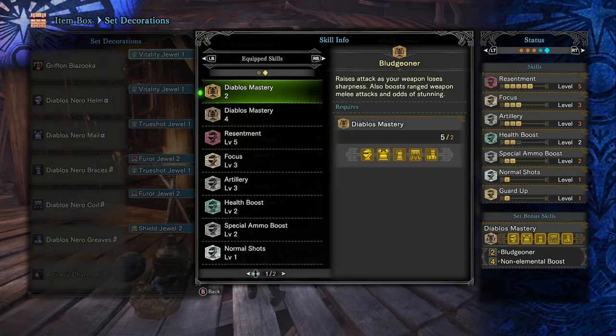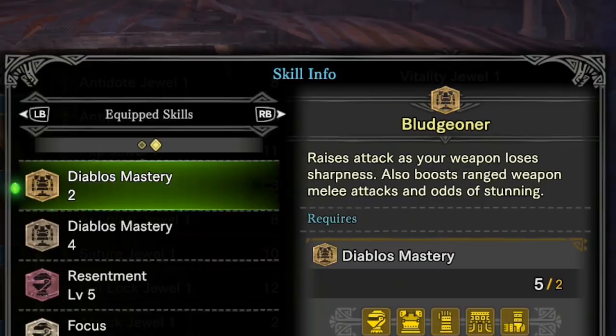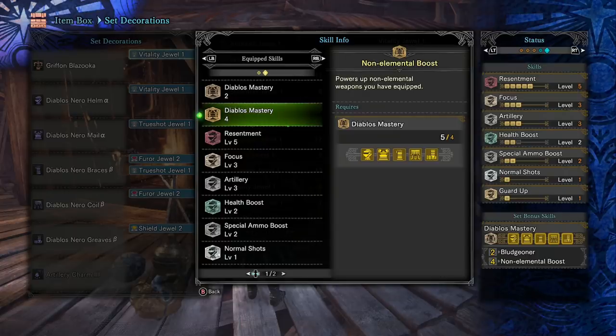The Black Diablos armor set has two bonus skills that you get for wearing multiple pieces. The first comes with just two pieces — it's called Bludgeoner, and Bludgeoner actually affects the melee on heavy bowguns so that you deal more stun damage. Then at four pieces, you're given Elementless, which is a critical skill for the Gryphon Blazooka, so getting it for free is very valuable.